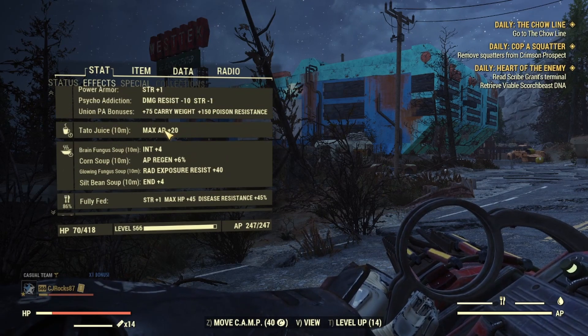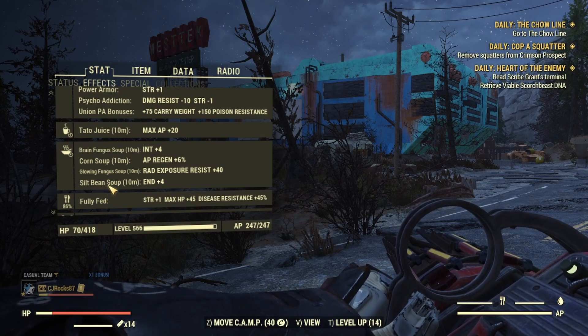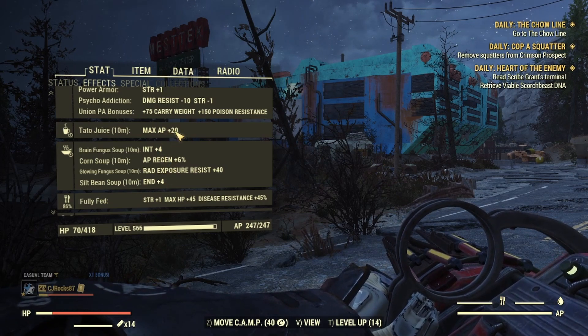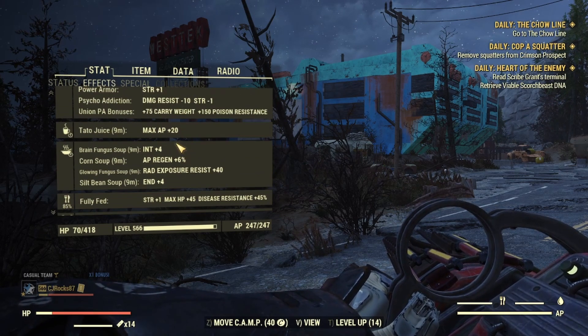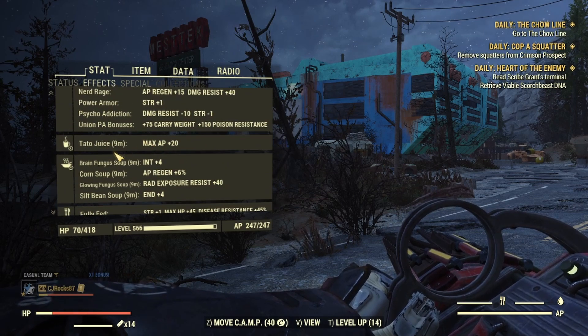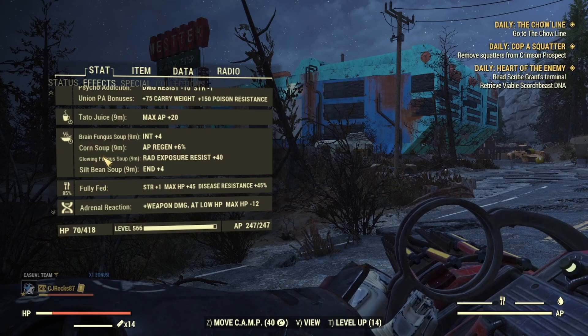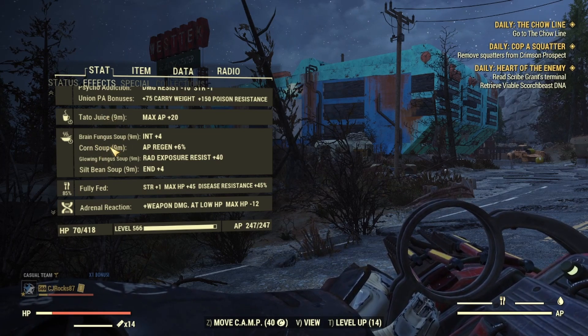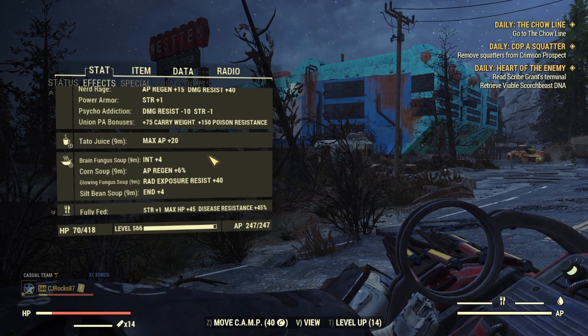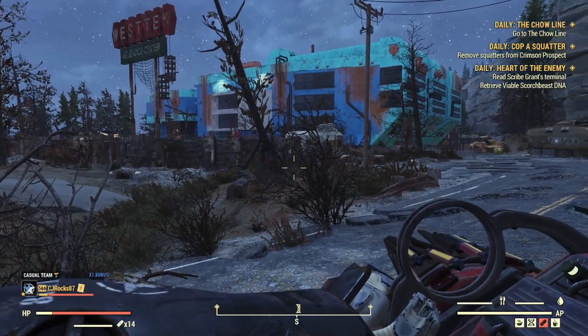Now lastly, I'm going to go over the food buffs. I use Tato Juice, Brain Fungus Soup, Corn Soup, Glowing Fungus Soup, and Silk Bean Soup. With Strange in Numbers active, these bonuses will be a little bit higher. I currently have no one on my team as I'm in a custom world, but if you have one other teammate with a mutation, it'll actually be max plus 25 AP, plus 5 Intelligence, 8% AP regen, 50 rad exposure resistance, and 5 Endurance. These are all super simple to craft — corn and Tato can be grown in your camp, while Brain Fungus, Glowing Fungus, and Silk Bean are super simple to find. I also use Psycho Buffs, which increase our damage.